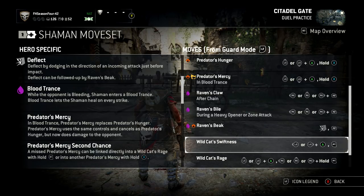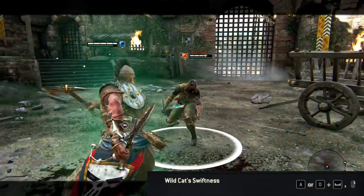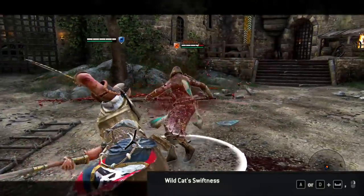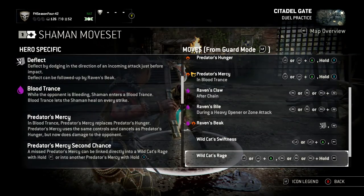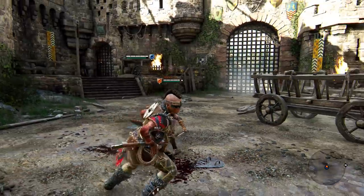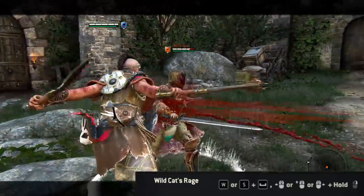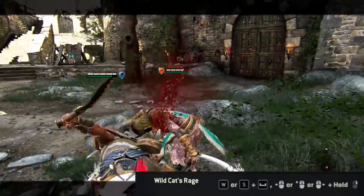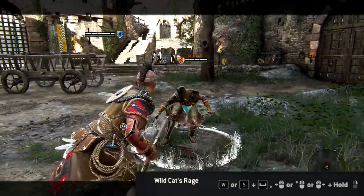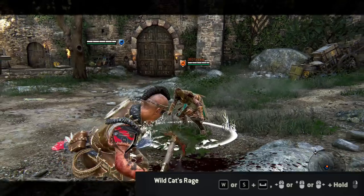Wildcat's Swiftness is basically a side dodge heavy attack, much like the Berserker's. It actually does a lot of damage — 25 damage just for that, which is quite a lot, and it's very fast as well. Wildcat's Rage is a dodge attack where you hold the right trigger in any direction and it will do a lunging jumping attack. You can dodge backwards and do it as well. You can actually hold it and then let go and go in any direction.